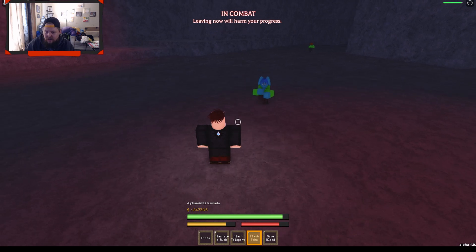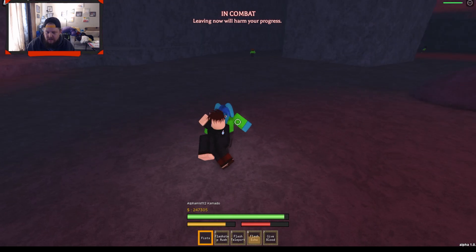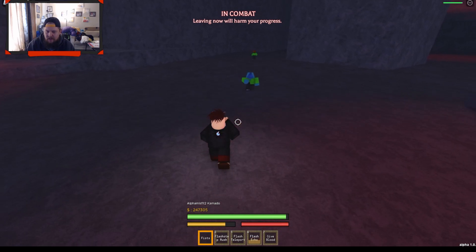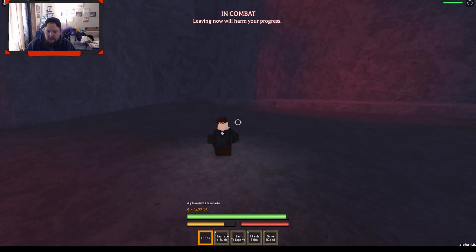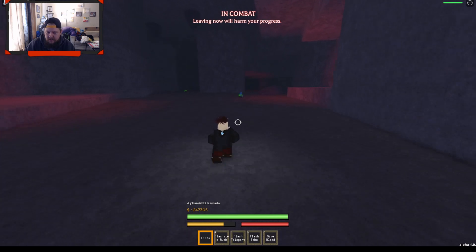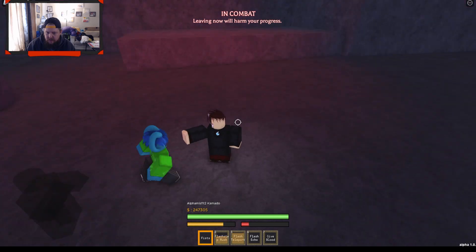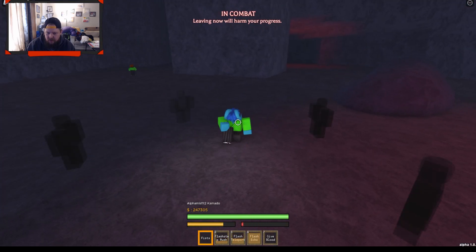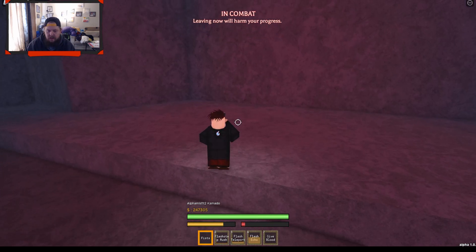Next we got Flash Echo. Similar to the last one — it teleports and does a crazy amount of damage right off the rip, and then you get to do your M1 most of the time. It's quite nice. You could potentially do something like: Flashstep, then jump right to this, and finish it with the final move.